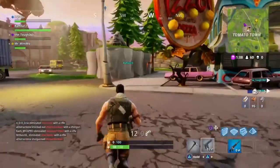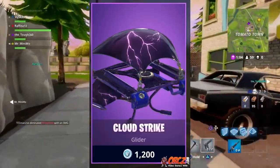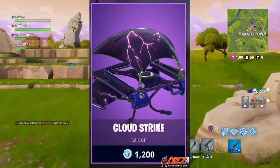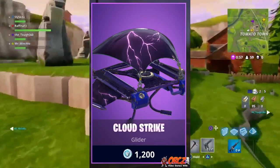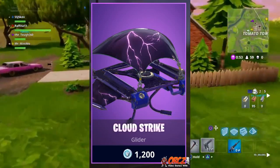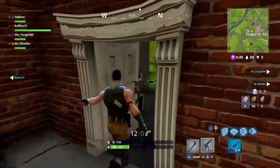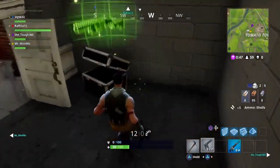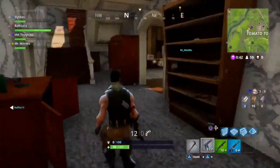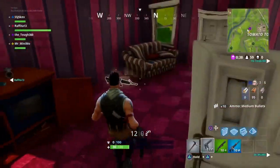Let's break into the top 5. Number 5 is the Cloud Strike. This is my favorite epic glider. The design looks really awesome — the lightning looks amazing. It's definitely worth the 1,200 V-Bucks. If you have the V-Bucks, then definitely buy this glider. Even though you don't see gliders as much, the Cloud Strike especially looks amazing.